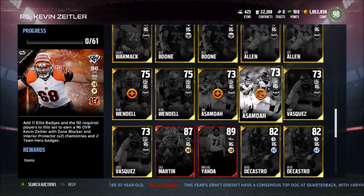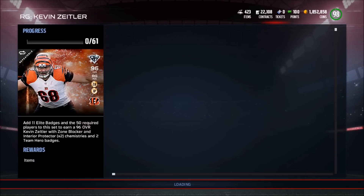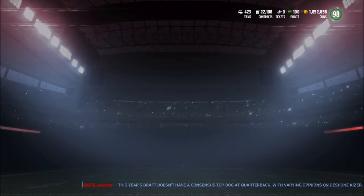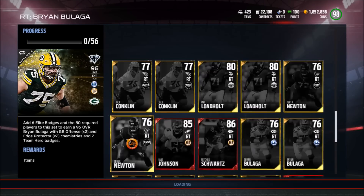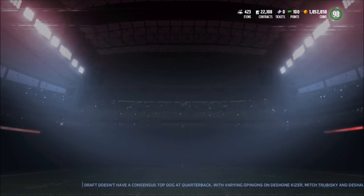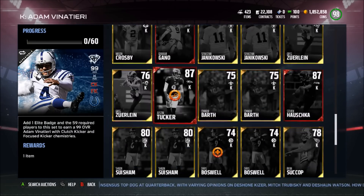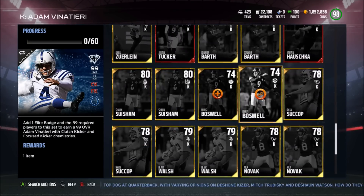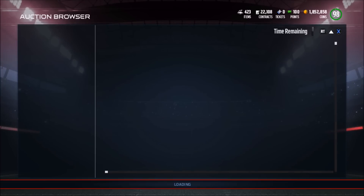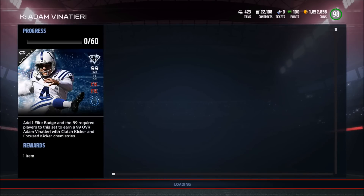I don't think we have any of the right guards actually — Ryan Wendell, John Asamoah, and Asamoah was only going for 2.3K. The right tackle we have is Brian Bulaga for the Packers, edge protector and Green Bay chemistries — I may actually look into getting some of these because they look more obtainable than the defense. Finally, we have Adam Vinatieri for the kicker, a very solid kicker — he did retire so this will probably be his last card. Actually, Shane Graham is the punter, not the kicker, my bad on that one. Shane Graham goes for about 7K.